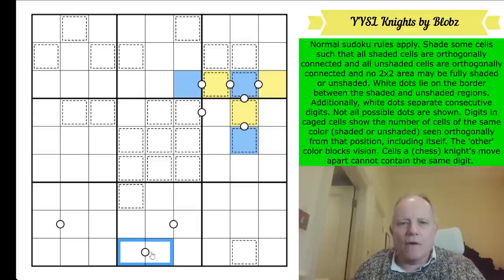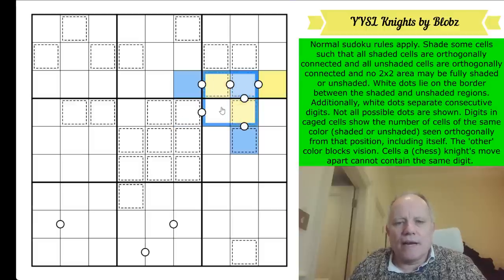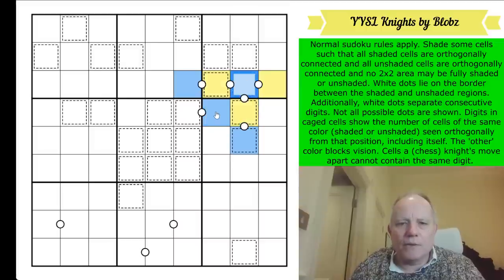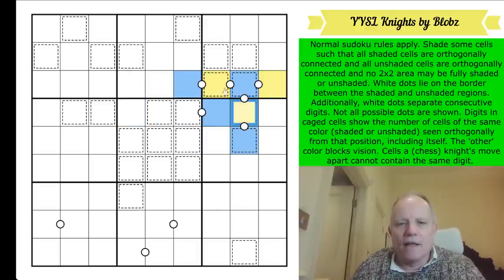The other exciting fact is that you can't have a checkerboard pattern in a two-by-two area. If that was blue and the pattern alternated, you'd have to join the blues and in doing so you'd cut off a yellow from its neighbor, and vice versa. So this is a really good thing to know about Yin Yang - we can use it straight away. That makes this cell yellow, and this two-by-two needs that to be yellow too.